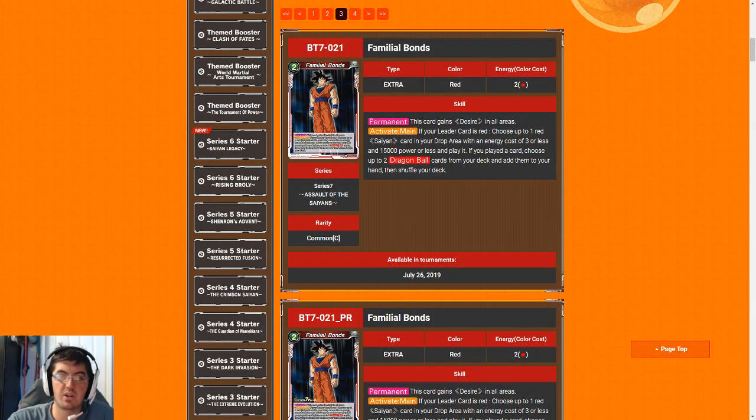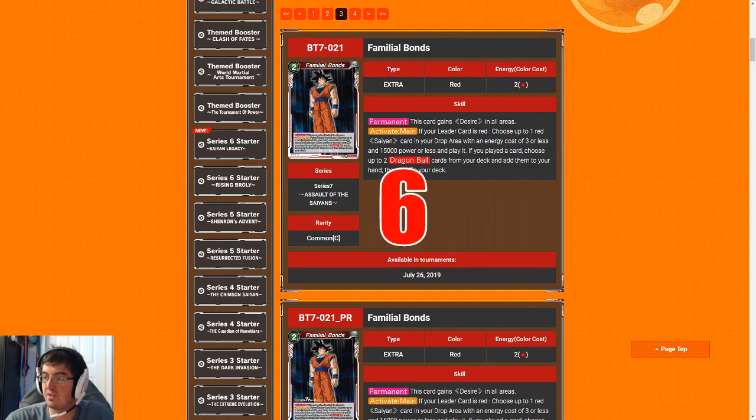Now we are moving on to the extra cards. First up is Familial Bonds. You're basically always going to pay two for this card — there is no red or wish leader that will let you play this for free off a desire in your pre-release pool or draft games. So this is basically always just two costs to play a Saiyan that costs 15 or less. With that in mind, it's an extra copy of your Gotens, your Trunks, and your Son Gohan Adolescences. You're basically only playing this as a one-of to trigger combos or create extra pressure at a slightly cheaper cost. For that reason we're going to give Familial Bonds a six.